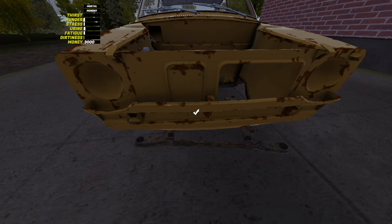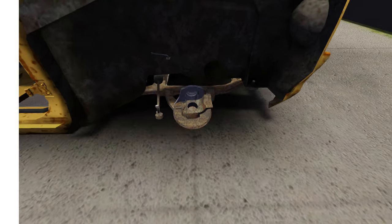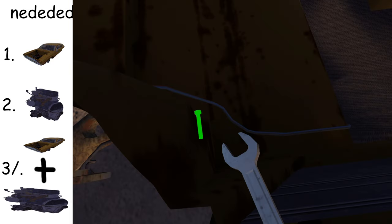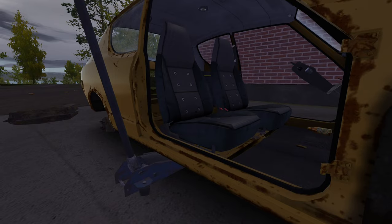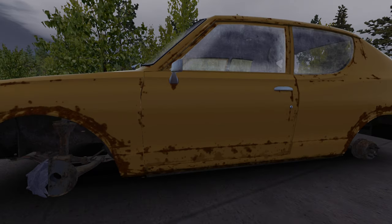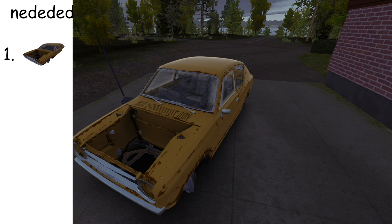Building the exterior is pretty straightforward. You put things on, and then you bolt them. First, what's needed is a car to build up the exterior. After that, build up the engine, and then put it in the car. Should be simple. And after this, it was on to the body panels. And with that, most of the exterior was done.